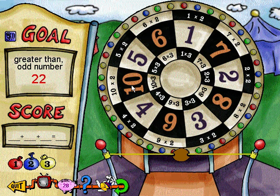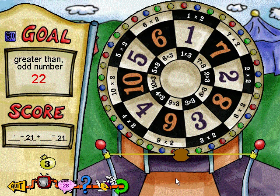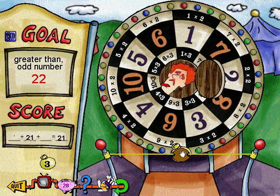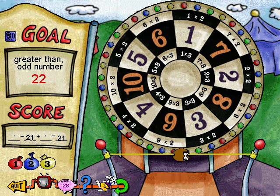Looks like your math was a little off the mark. Why don't you give it another try? Make a number that's greater than this one but make it an odd number. Off the board. No points there. Triple seven. Whoa. That's 21. No points. Try again. Good try, but your total didn't add up to the goal. Better try it again.